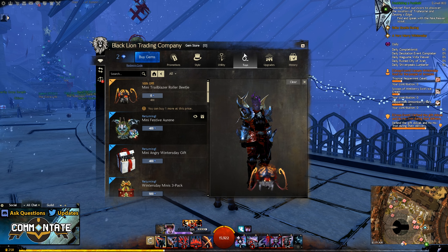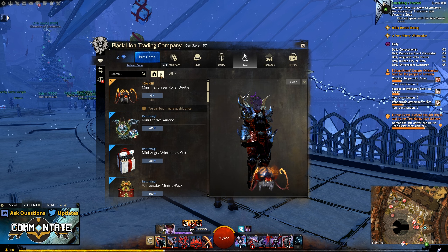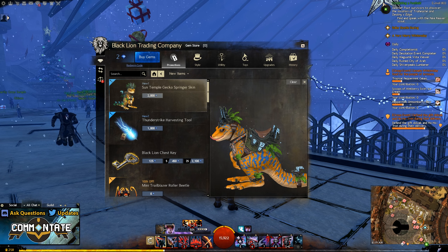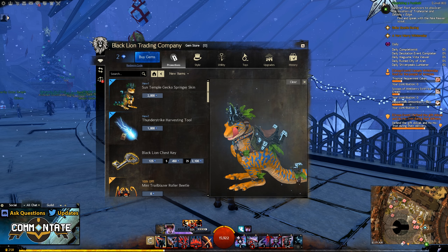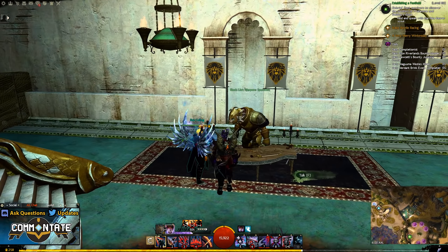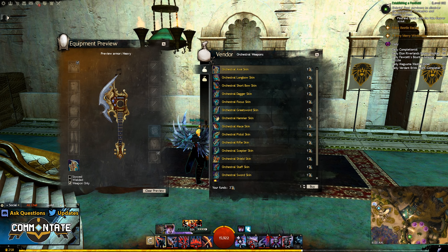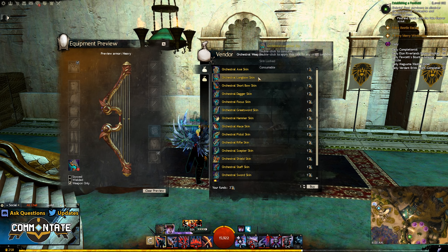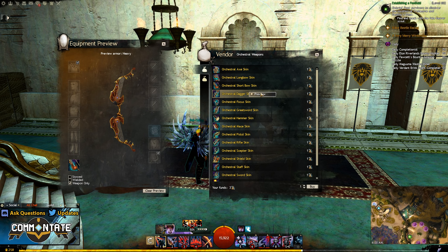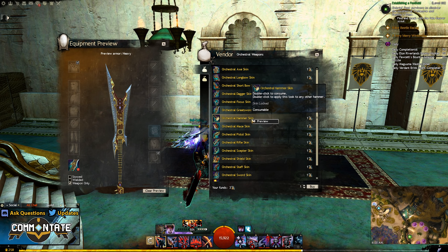Newly added to the gem store this year we have a mini Trailblazer Roller Beetle, which is a mini pet but does look pretty cool, as well as a Sun Temple Gecko Springer skin. This actually turns your Springer, your bunny, into a gecko — I just think that's amazing and I'll probably end up buying it. There are also some new Black Lion weapon skins; you'll need Black Lion keys or to farm them, but once you have at least one ticket scrap you can head to the vendor in Lion's Arch. This year they've opted for a music or orchestral theme, so every one of the weapons will be some sort of instrument.